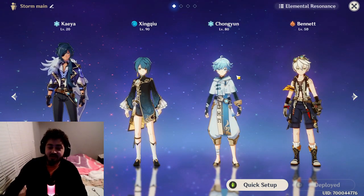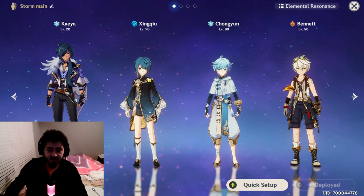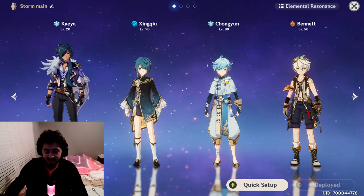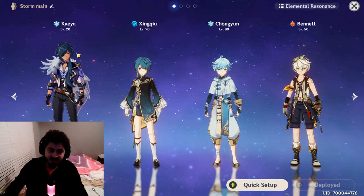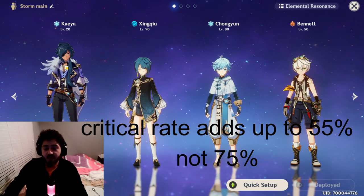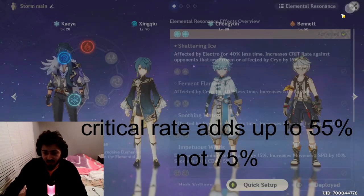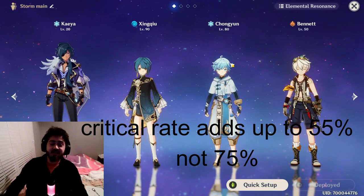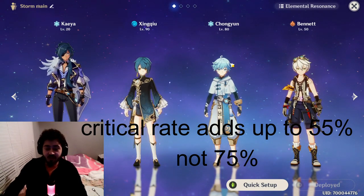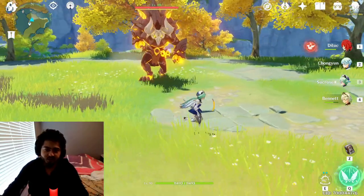You use Chung Yun's E then Xingqiu's Q and everyone gets frozen. Since Chung Yun shatters enemies when he hits them, this is where Kaeya comes in — he uses a sword so enemies stay perma-frozen and won't shatter, and he gets that 40% plus 20% bonus. The elemental resonance for cryo gives 15% crit rate, so you can effectively have 75% crit rate with zero crit rate on your actual artifacts, letting you stack crit damage.